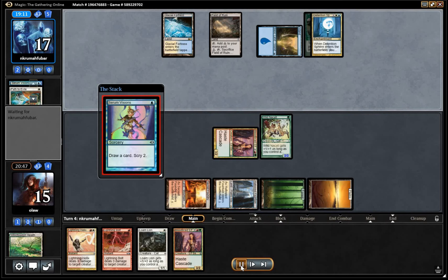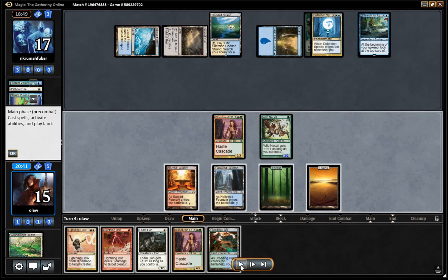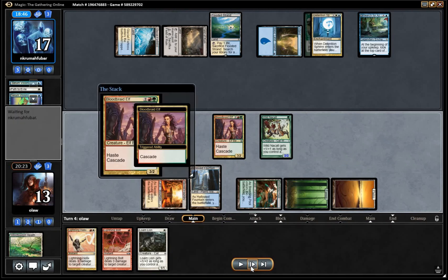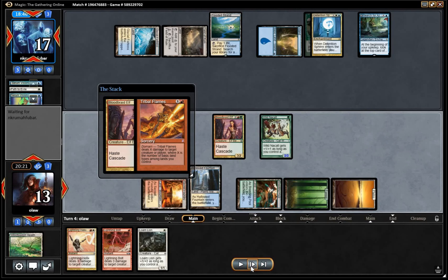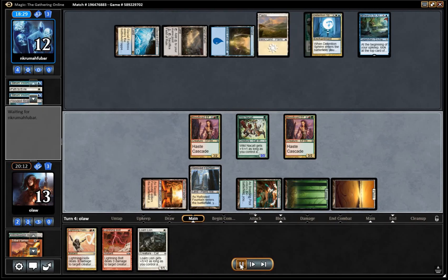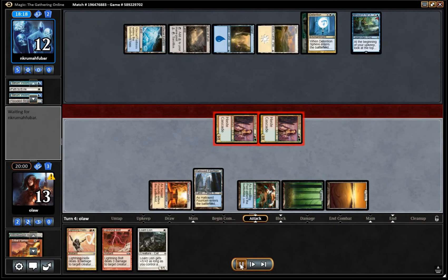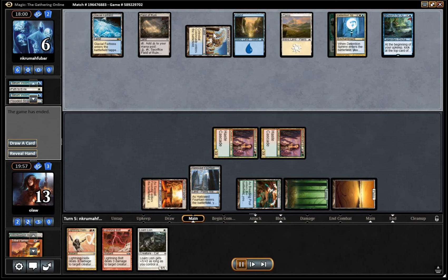We tap for three and pass the turn. Opponent has another Serum Visions and Search for Azcanta, not looking overly impressive in this circumstance. We have a choice — leave Bloodbraid back or just go for it. I like playing the Bloodbraid Elf and seeing where we get to. It hits Tribal Flames for four. We're going to be able to attack for nine. Opponent cracks a fetch for Plains, has a Path which he uses on the Nacatl — still going to attack for six, putting the opponent down to six.